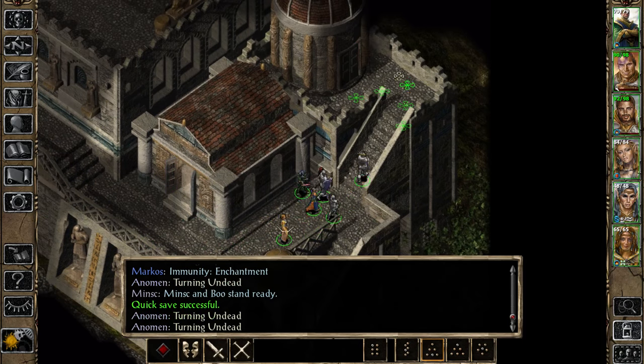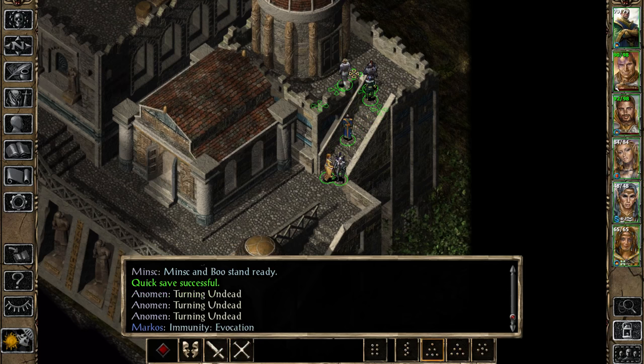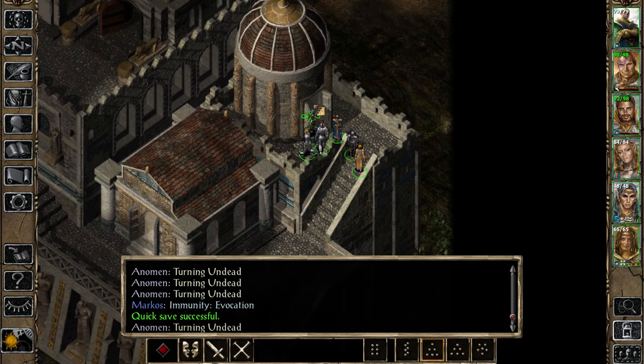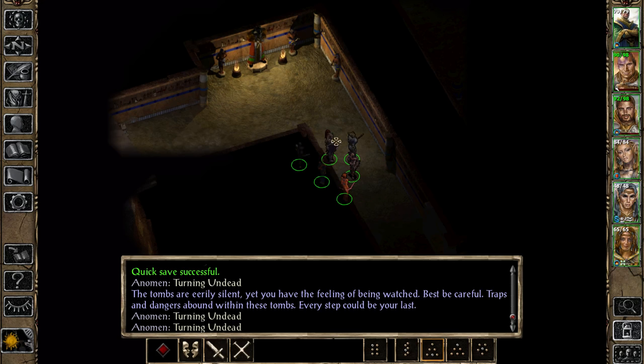Let's go. Mummies are - I hate them. You can use fire damage against them - it works twice, it does double the damage. It's pretty good. You can kill them with fireballs very, very easily. So let's see what we have here. This is the catacombs - finally. The tombs are eerily silent, yet you have the feeling of being watched. Best be careful - traps and dangers abound within these tombs. Every step could be your last.